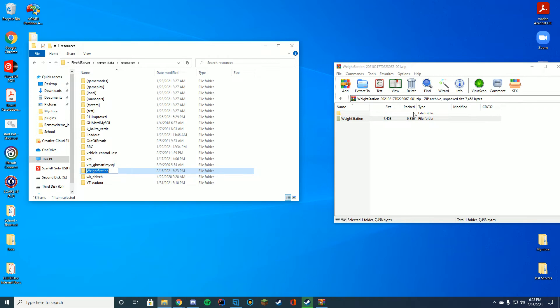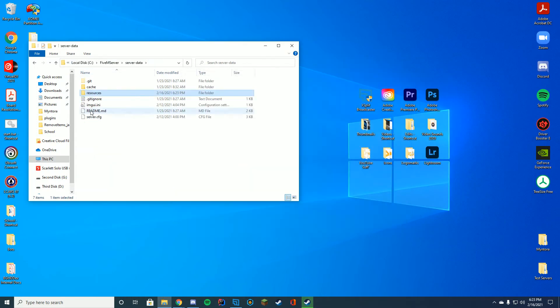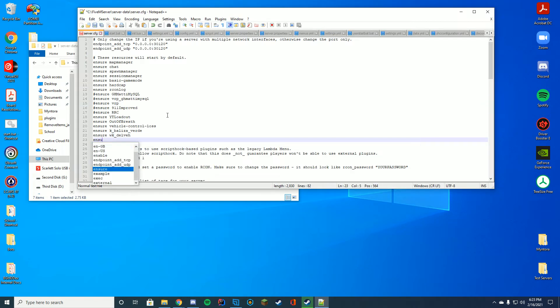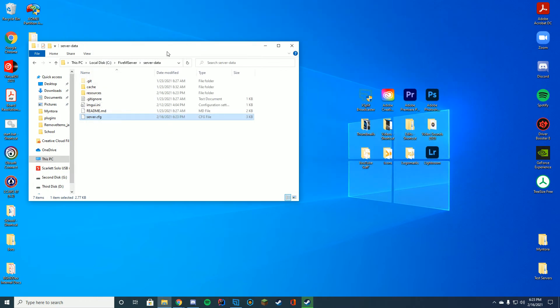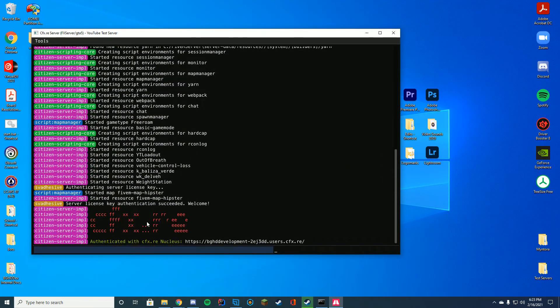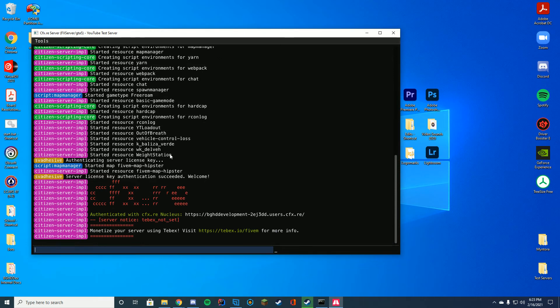Rename the folder, but keep it the same name — just copy the name, right-click copy or Ctrl+C the name of the folder. Go back to wherever you enter your server.cfg file; this is where you enter ensure or start the name of the resource. In this case it is waitstation, so I'm gonna ensure waitstation. Then go ahead and start the server, and you can check the console and see it has started the server with waitstation, and that is going to appear in the world.